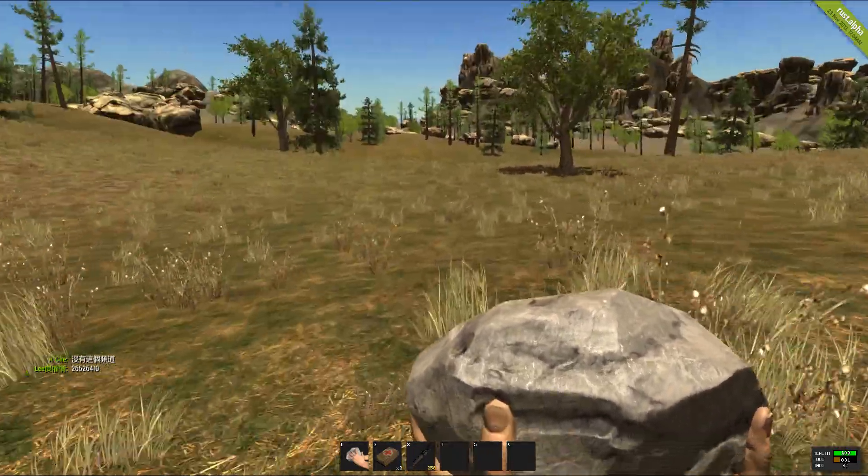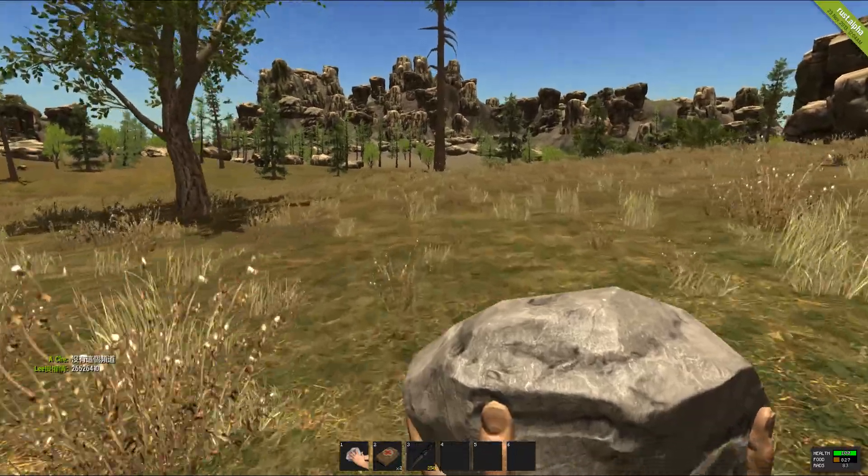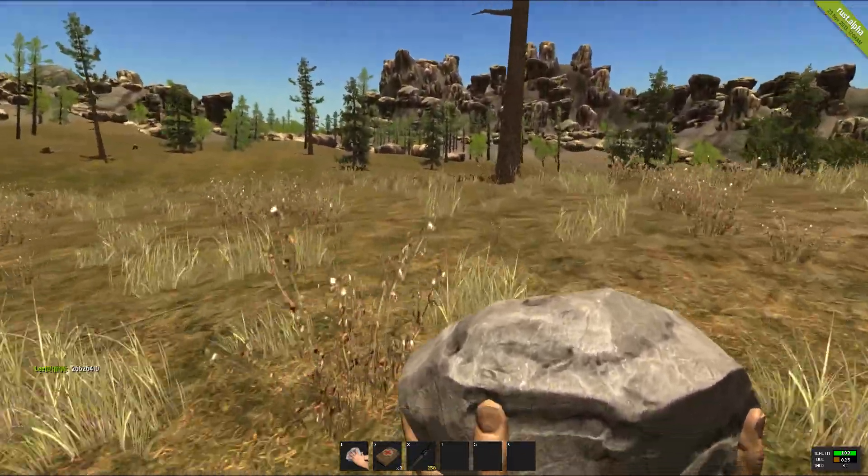You start this game out with three things: a rock, which will become your best friend; two bandages, which won't give you health but will stop you from bleeding; and 250 seconds worth of a burning torch.